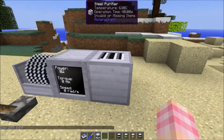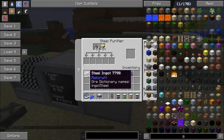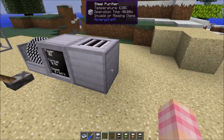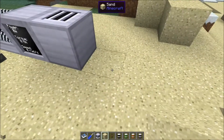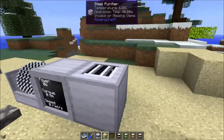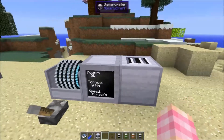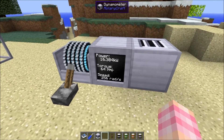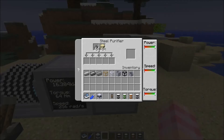So what the steel purifier does is exactly what it says — it takes steel from other mods and converts it into HSLE steel. You've got to do a little bit just like you do with the blast furnace: you've got to heat it up to 600°C, so I've got some lava underneath it. It gets power from any side and it takes 16 kW and 64 Nm of torque — that's the torque requirement.